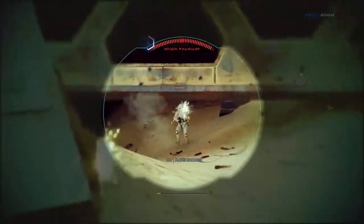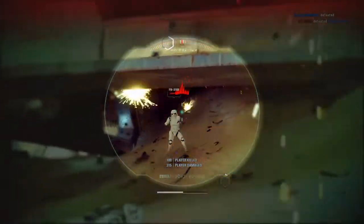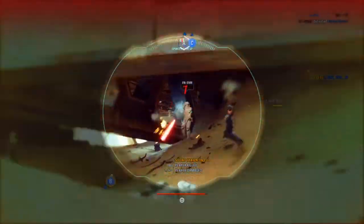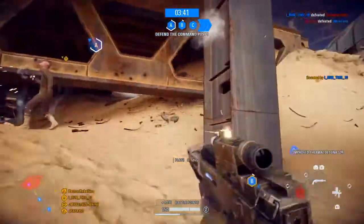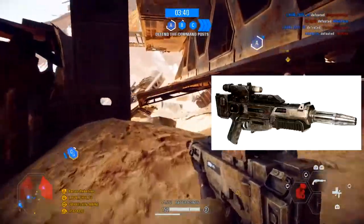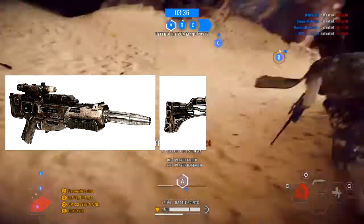Last week I looked at the T-21 blaster, which was made by modifying a World War 1 era Lewis gun, and this week I'm taking a look at a blaster seen throughout the new sequel trilogy of movies and used by the resistance — the EL-16 and the EL-16 HFE blasters.